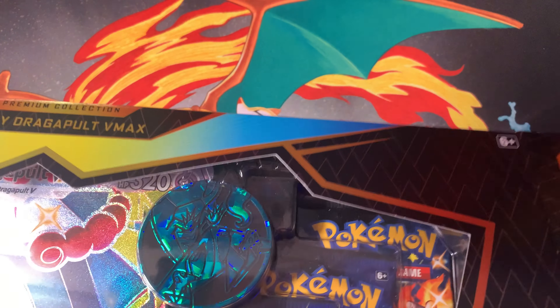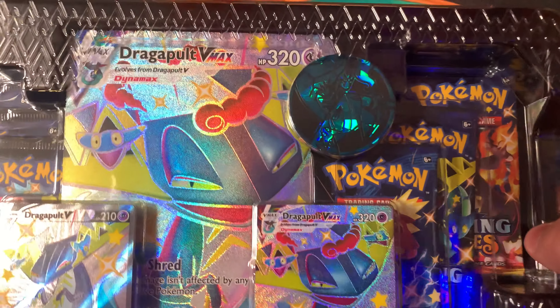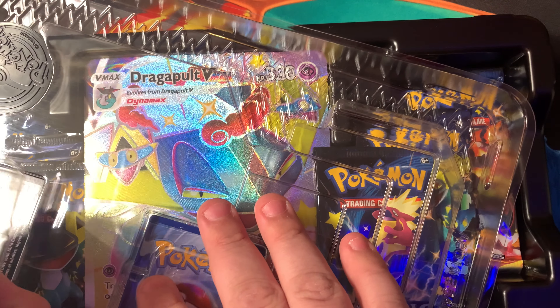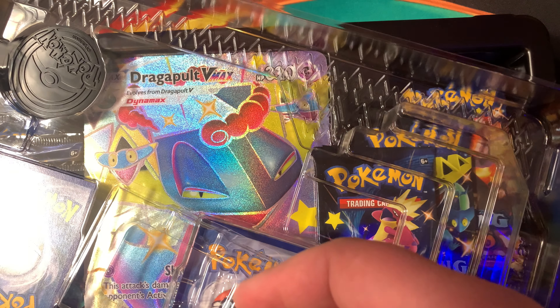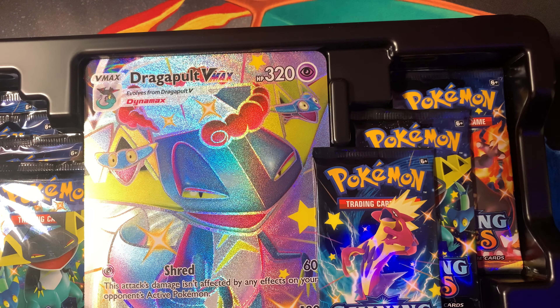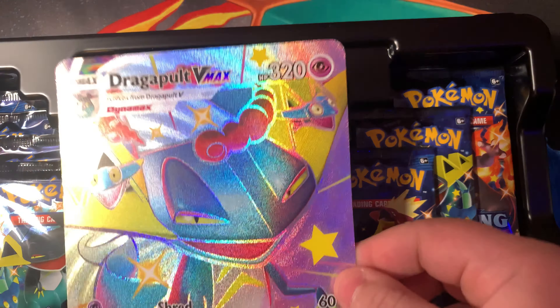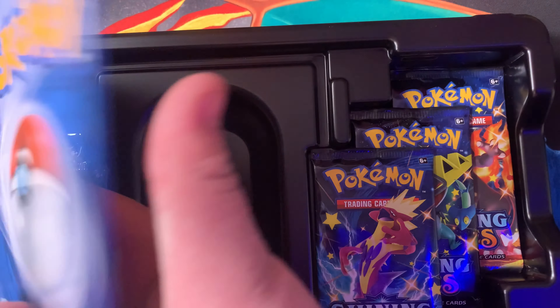Sounds like I broke something. We got the promos, the coin. Let me get the code card. Code card. The Dragonite VMAX — the big card. We got texture. Put this in a binder.